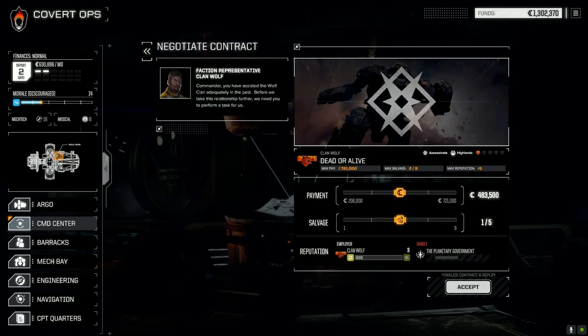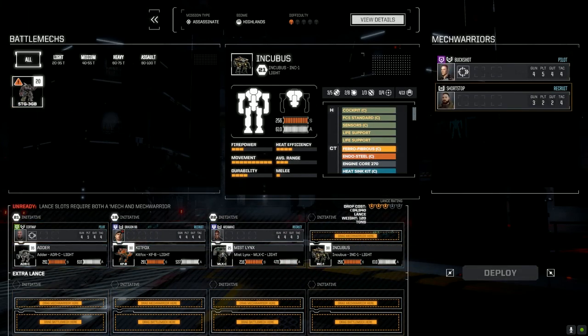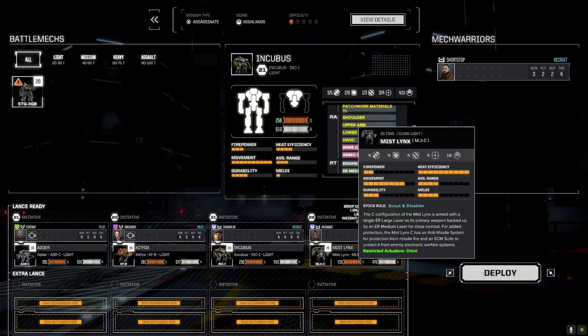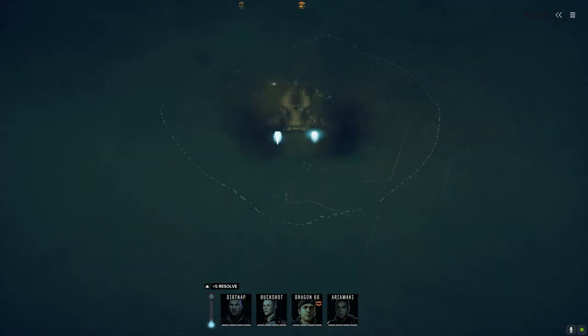We're going to negotiate this contract. Our drop cost is 66, so we're bringing in the Incubus. Dragon is in the Incubus for close-in work, and Area Mackie was in the Missed Links — which has a little more range now with the pulse lasers, giving a bit more accuracy. The Kit Fox will work in between, and the Adder will be working from long range. Deploying now — we're looking at 84,000 so we'll make a little coin if we don't take too much damage.